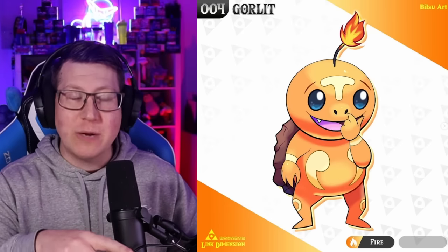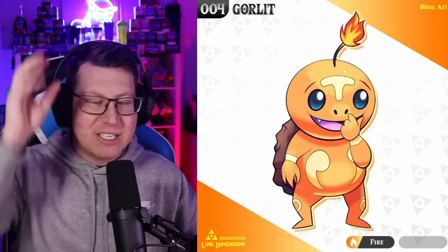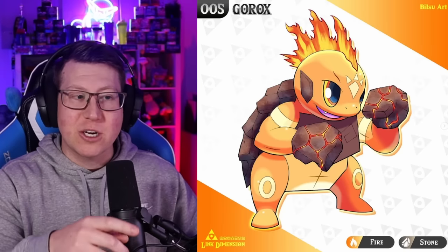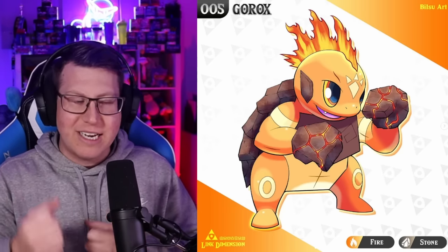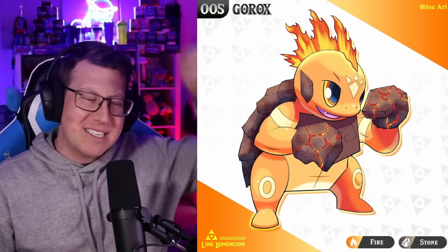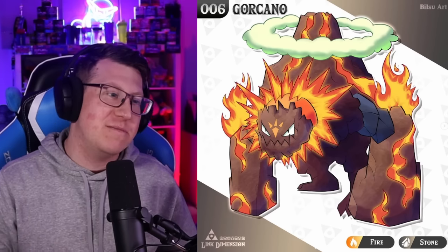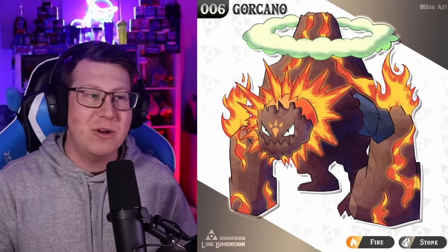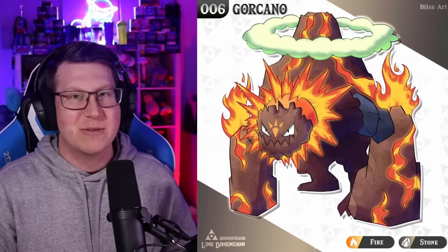Our fire starter is Gorelit, based on a Goron, and it's also got 'lit' in the name because that little part on top of its head is like a lit fuse. Gorelit evolves into Gore Rocks, which looks like it's got boxing gloves - that's why it's got 'rocks' and 'box' in its name. It's got the shell, the boxing gloves, and a fire mohawk too. And then finally it evolves into Gorecano, combining Goron with a volcano. It is a fire and rock type Pokemon, with a volcano and magma coming off it.